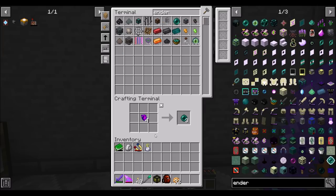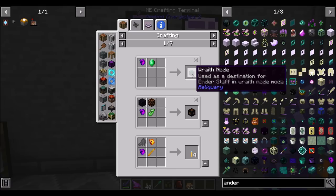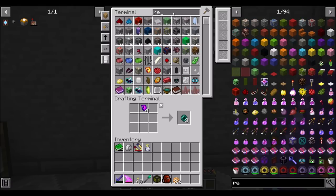Nebulous Hearts — I know all about this recipe. Every episode for the last five episodes, people have been telling me about this. I'm kind of saving them in case I want to make one of these other cool things from Reliquary, which to be fair I've really never given a good look at. The other thing I would love to have is a wireless receiver — maybe that would be a nice thing to knock out real quick.